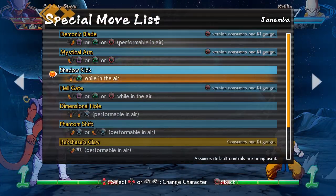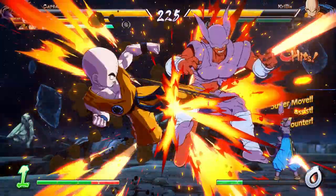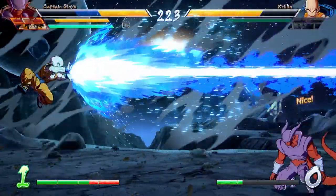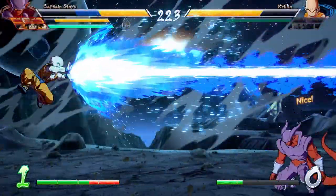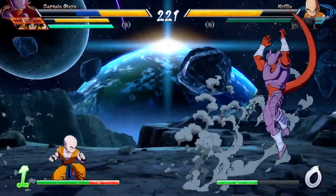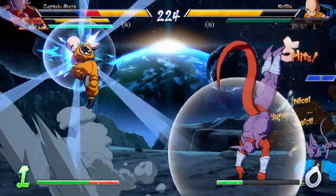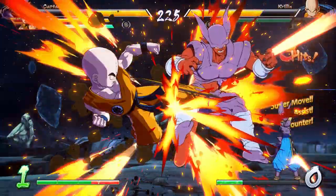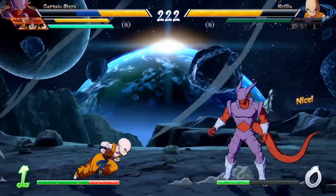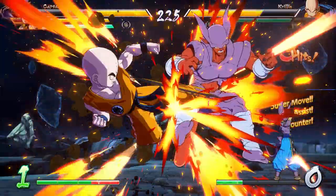Mystical Arm is another move that I really like. It is a command grab, but from a medium distance — it's not like the Piccolo Arm we saw. It does extend out after you make the initial hit, and you can also combo off of it if you EX it. I think maybe you could combo off of it in other ways, but I'm not too sure yet. All I know is this is a command grab and it is pretty good. It seems a little slowish, but at least online you should have no problem landing this thing or at least making them afraid of the tool.